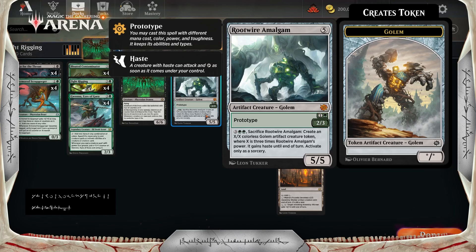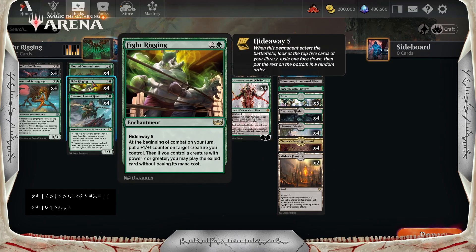Moving on, we've got Root Wire Amalgam. We can just play it as a 2-mana 2/3, or what we want to do is cast it for 5 mana, which also triggers Gwena. It's got that activated ability that lets us make it a 15/15. Or, if we put some Fight Rigging counters on it, it's going to get pretty big.